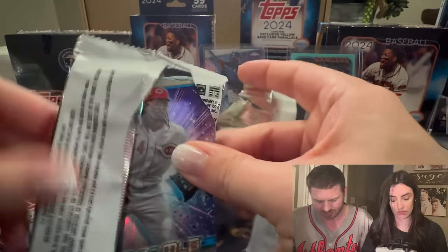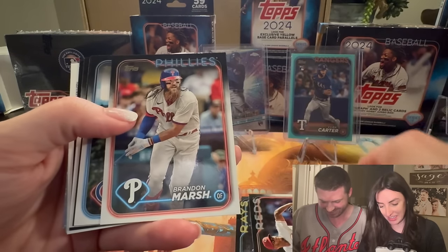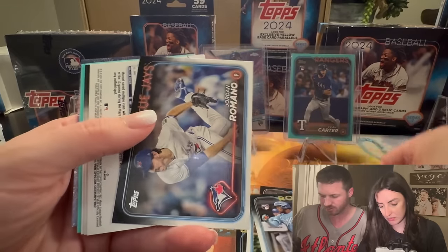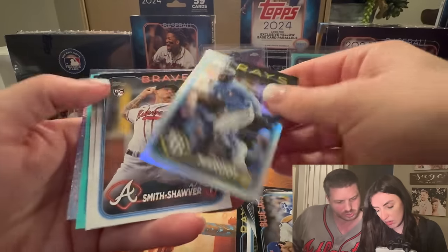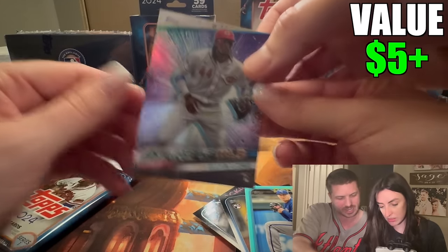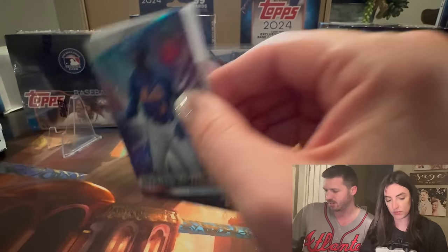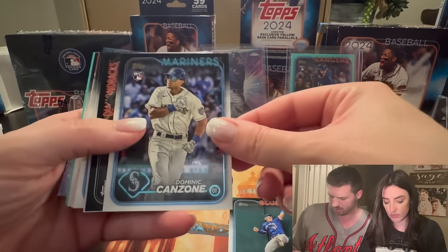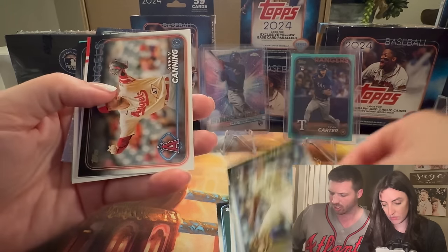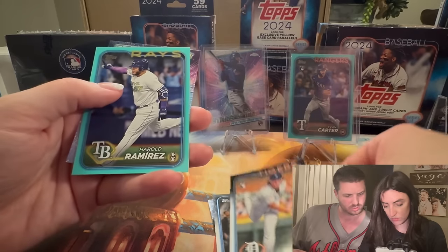We're moving through our first blaster. There's a backwards card — so we can get Heavy Lumber, though it's not numbered. Manuel and Margo — that's just a rainbow foil, we'll take it. Stars of MLB — we'll take an Ellie. Besides the redemptions, there's Heavy Lumber, Star, Superstar Blueprint, Stars of MLB, and Home Field Advantage. Julio — Harold Ramirez, he's a nobody.